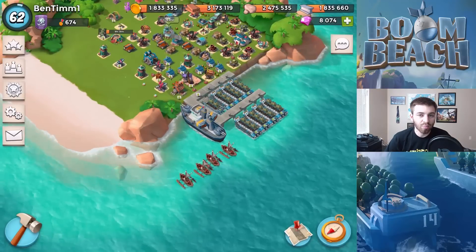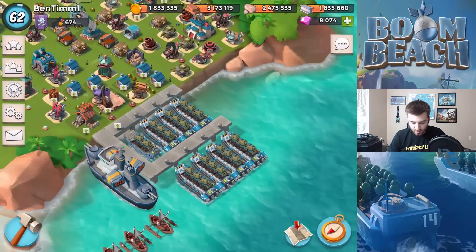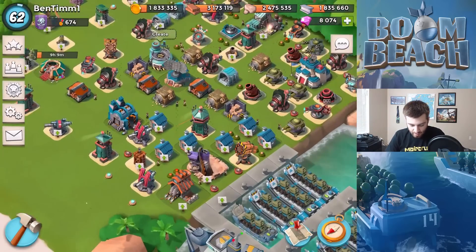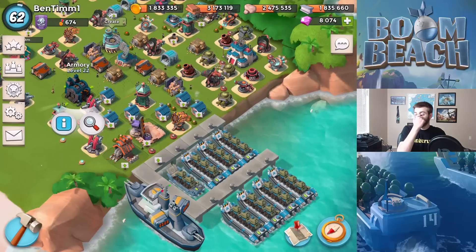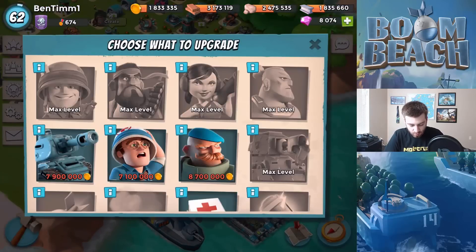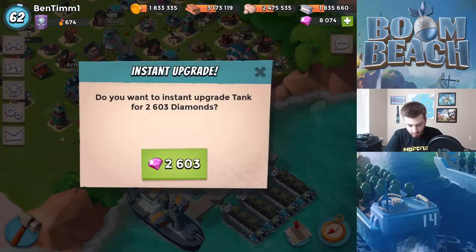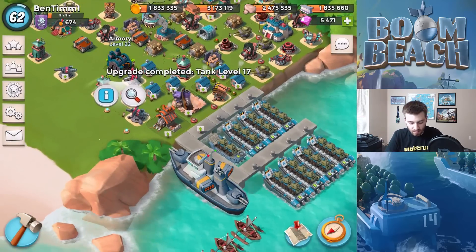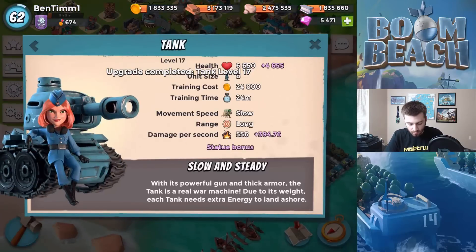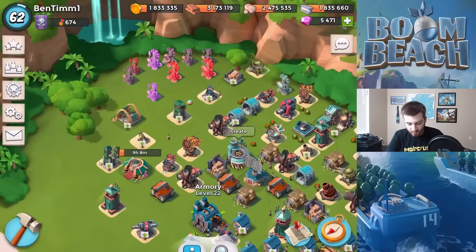What is going on guys, it's Ben here bringing you another Boom Beach video. Today we have the tanks — we're gonna be maxing them out right now. They were literally the last troop I had to max in the game. We're gonna do the instant finish so I have gold to attack still. Their health is 6650 and their damage is 556, so that's a pretty monster tank right there, especially with the boost.